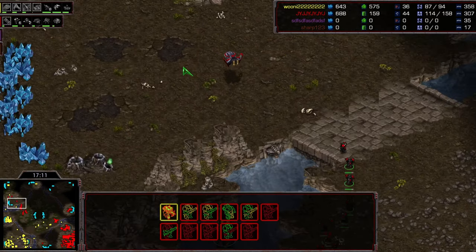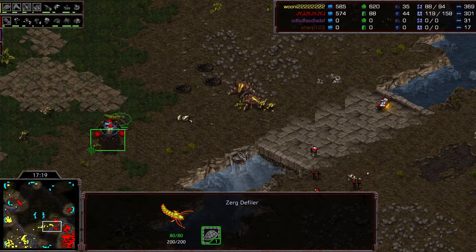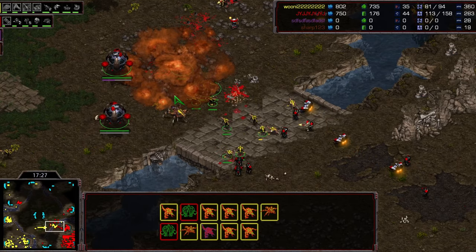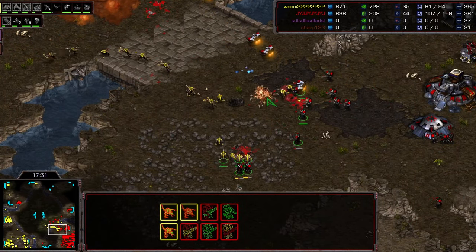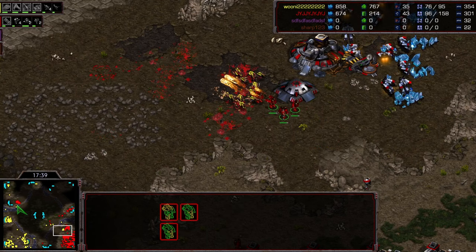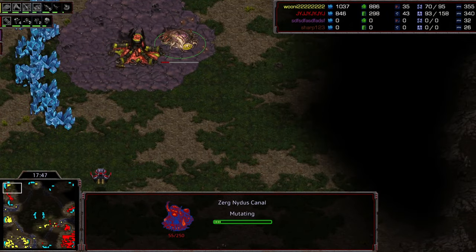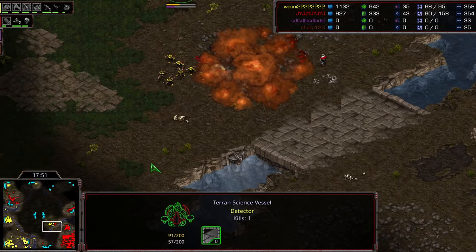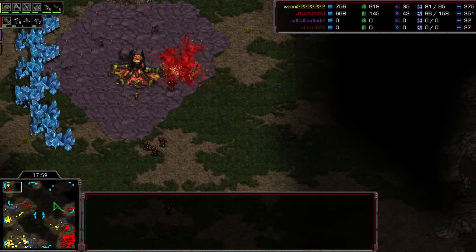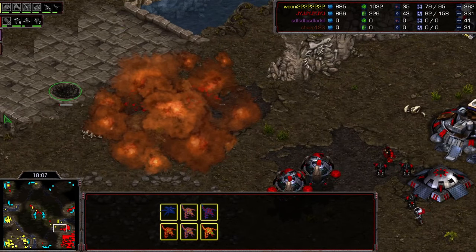As soon as Queen gets plus-four armor and the fourth gas, he'll be in the same dominant position as the earlier game. He shoves forward even up to the natural - loses the defiler but continues pushing. Great target fire on a lurker, gets the second lurker too. JYJ has to jump inside a bunker as four firebats come out to save the day. Heading to the top left, there's only one lurker - he breaks through, nydus canal is not done. He just needs to hold on and kill defilers to win.